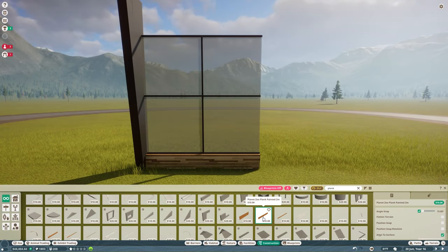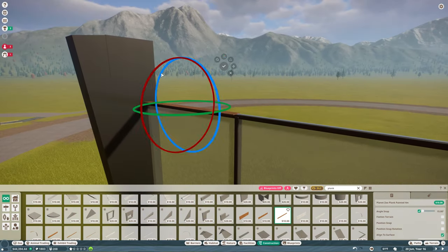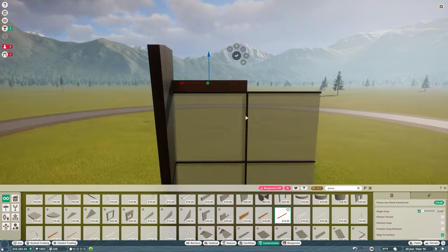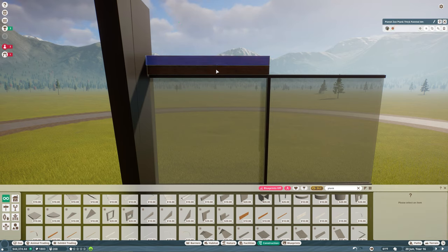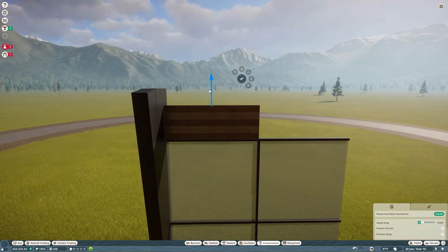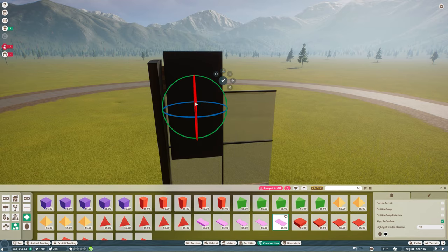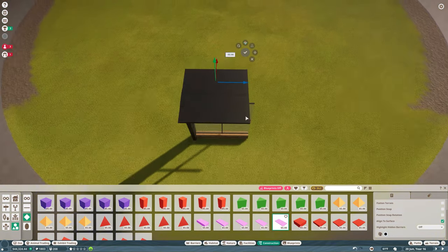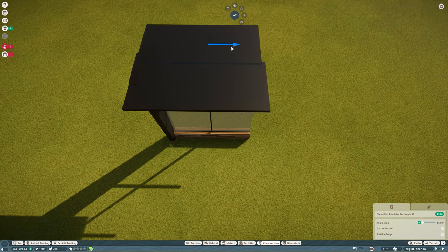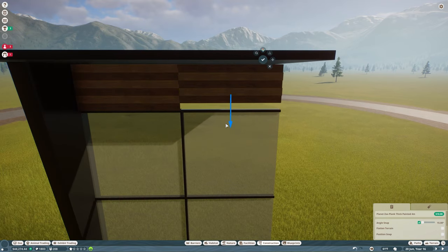I really love my entrance to this zoo. The greenhouse came out fine and I really like that I figured out a way to keep my animals in a walkthrough exhibit without having to use the guest gates, because those things are ugly and I didn't want to use them. My favorite thing I've done is probably the entrance, which I built from scratch using tiny pieces — beams and planks and stuff like that.